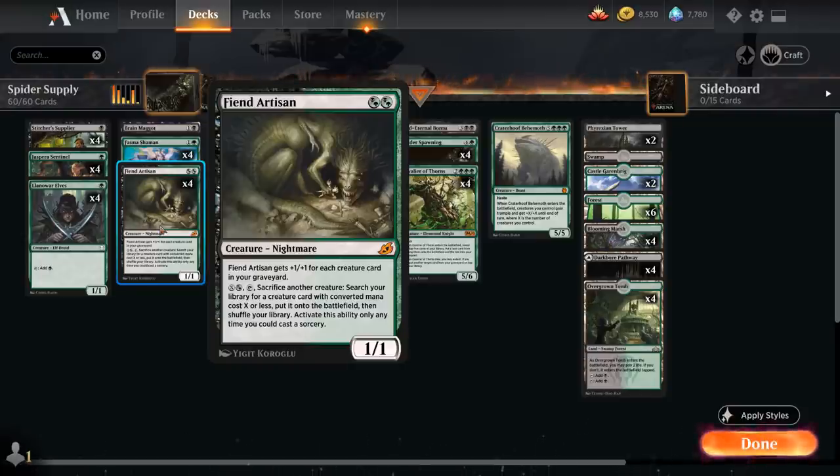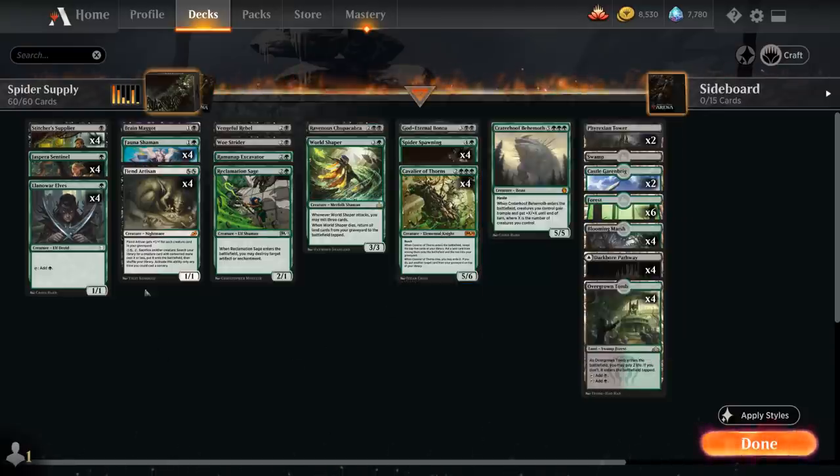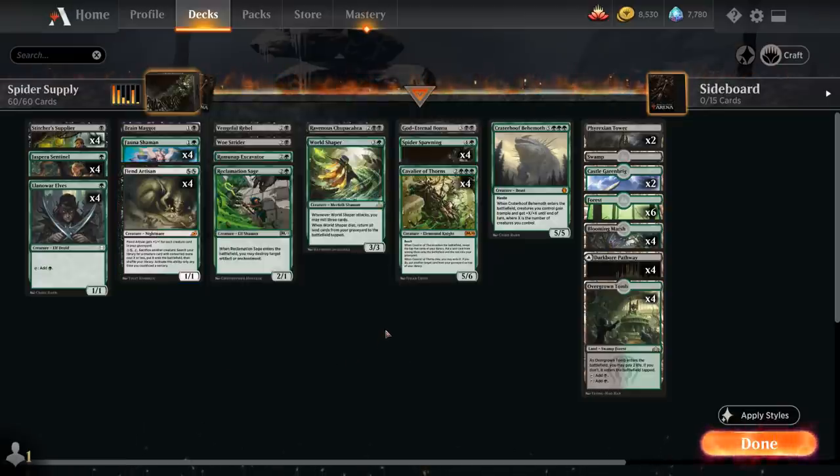If we need to find a silver bullet that we already milled, we can sacrifice Cavalier of Thorns to Fiend Artisan with X being whatever cost we need. When Cavalier dies, we put the milled card back into our library and then search it up with Fiend Artisan in one fell swoop — so we get to find whatever we need even if it's already in the graveyard.